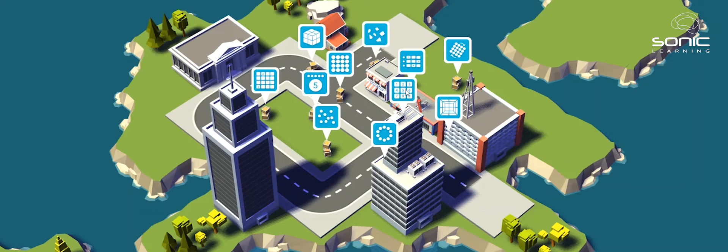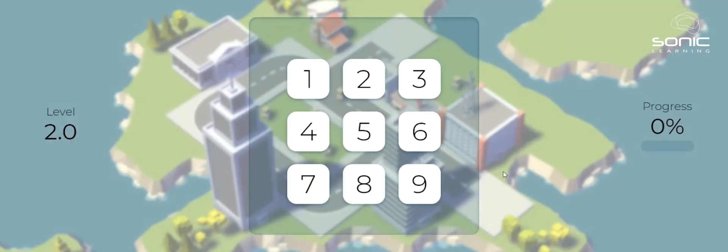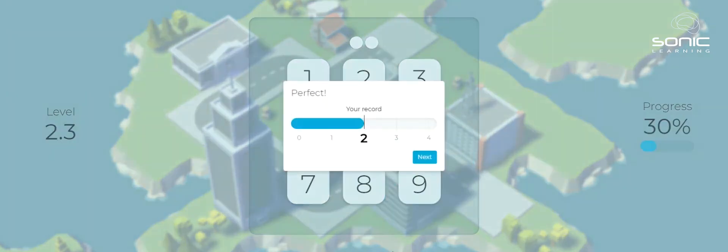Let's look at an auditory working memory game — that's memory for what you hear. I'm going to choose this one called Digits. In this game I need to put the numbers in backwards. So I heard eight, nine, so I click nine, eight. Then I can see I've gone up a level and some blue goes into my progress bar.